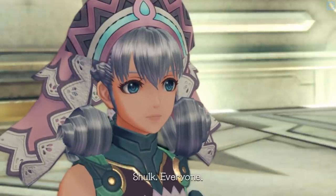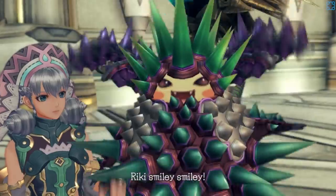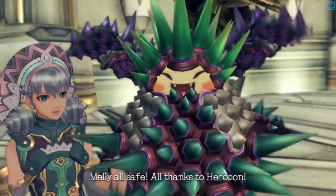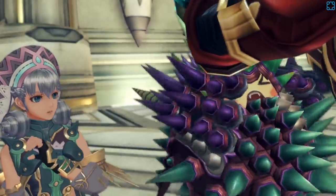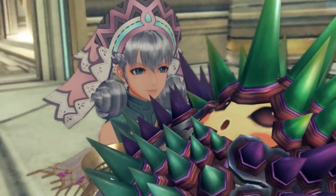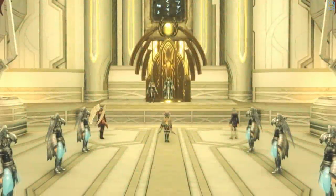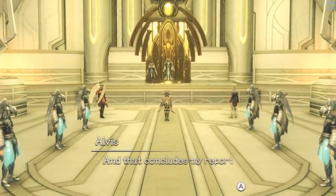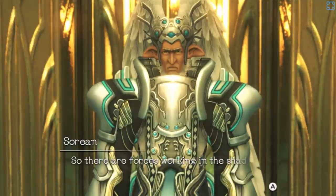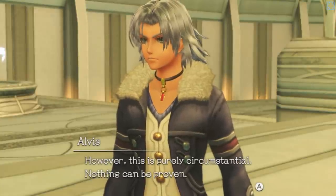Shulk, everyone — I thank you. You saved me. Reyn is all smiles; Melia is all safe. And that concludes the report on events in the tomb. So, there are forces working in the shadows, but this is purely circumstantial — nothing can be proven. Inquisitors of the Bionite Order — dedicated and devoted to the Bionis. The Order was dissolved under Emperor Lumion, 47th successor, due to its extreme practices. Like puppet masters pulling strings from the shadows — their bloodline was believed lost to the ages.